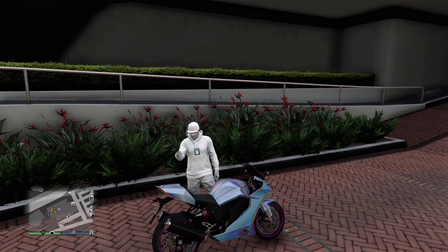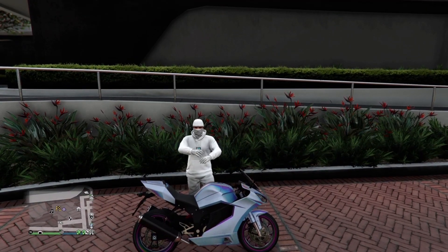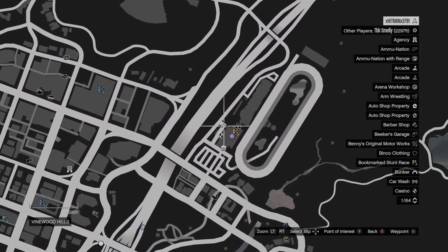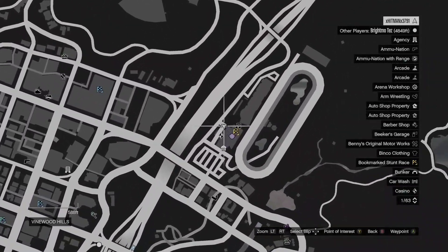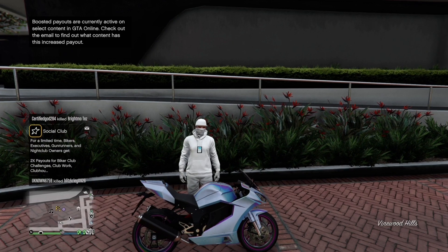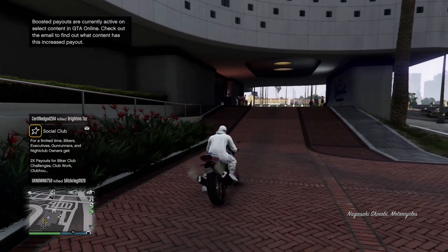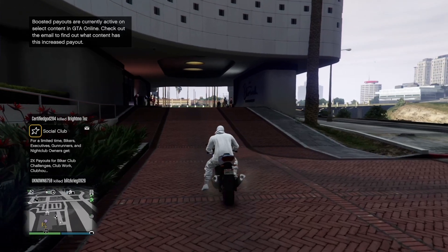Once you request your Shinobi street bike, the next thing you guys will need to do is make your way to the entrance of the Diamond Casino. Next, get on your Shinobi street bike and do exactly what you guys see me do. Also, drive exactly at the same pace as I am, or else the glitch will not work for you.